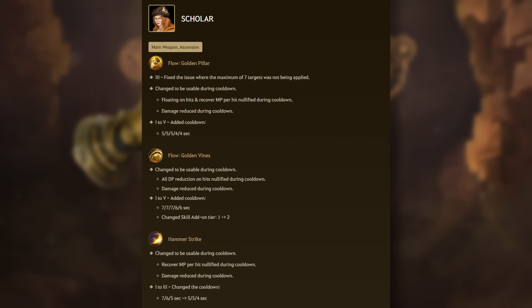Moving on, we can talk about some Scholar changes. Flow Golden Pillar can now be used during cooldown with reduced damage, and a cooldown of 4 seconds was added to that skill — CC does not apply on cooldown. Flow Golden Vines can now be used during cooldown with reduced damage and a 6-second cooldown was added, which also changes the addon tier from 1 to 2, giving you greater duration of addon effects. Hammer Strike can now be used during cooldown with reduced damage. Drop Kick can now be used during cooldown with reduced damage — CC does not apply on cooldown as well.